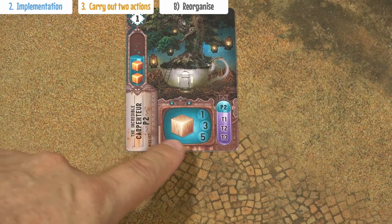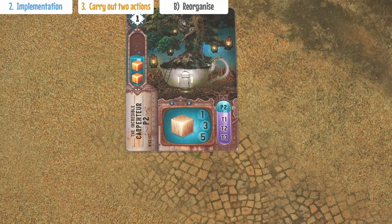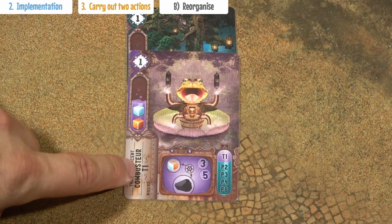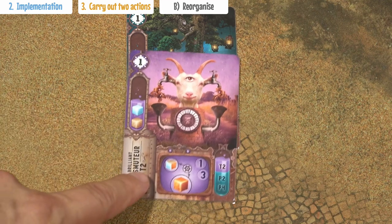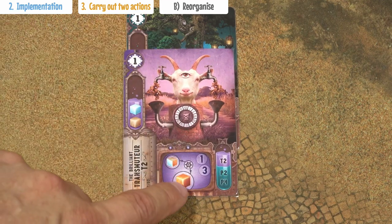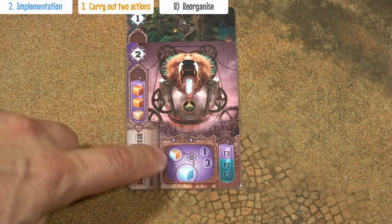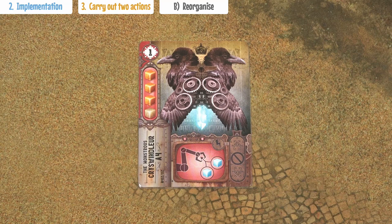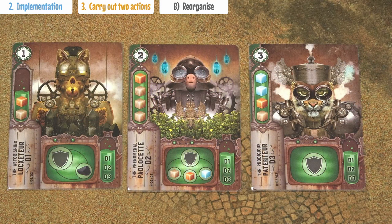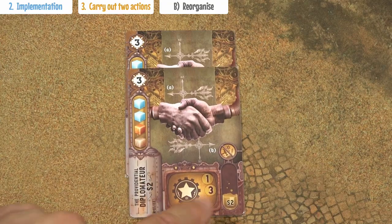You can also combine this production card with a purple transformation card — but with only one of them. So for example, you could combine it with a transformation card and start producing 3 tokens of charcoalium, or combine with another card and transform the wood into copper, or with a T3 card and transform wood into a crystal. Attacking cards cannot be combined. All green cards can be combined with each other. The special card which produces a victory point can be combined with another such card and produce 3 victory points together.